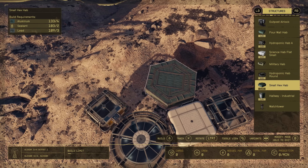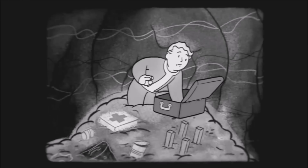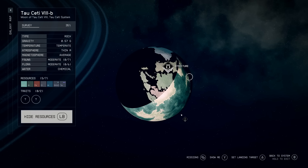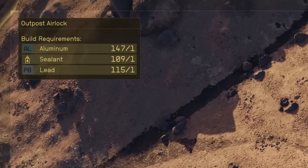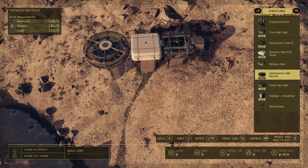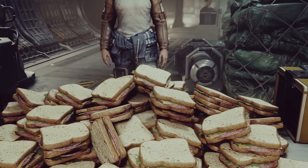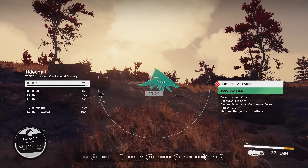For any of this to become reality, take a look at the top left — this is where your build requirements sit, showing the amount of resources you need to build each structure. If the idea of collecting resources is daunting, don't worry — the system in Starfield has made it a lot more accessible and straightforward, and you don't need that many resources to create a basic outpost. I'd suggest taking a mental note of commonly recurring resources such as aluminium, sealant, and lead, to optimise your resource gathering from day one.